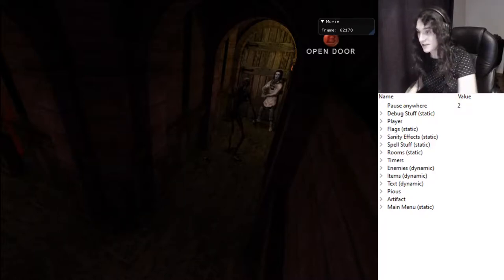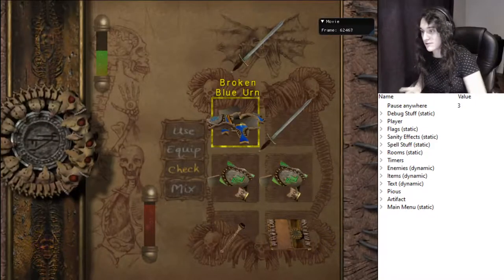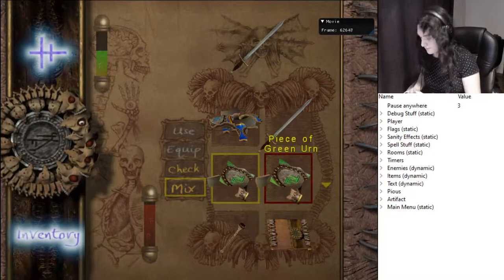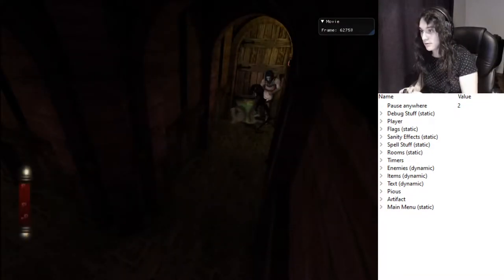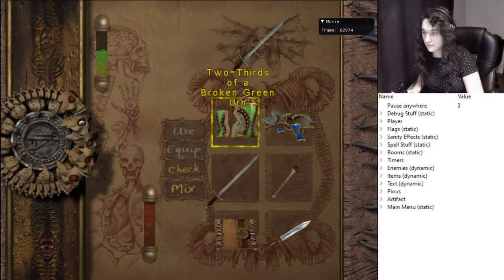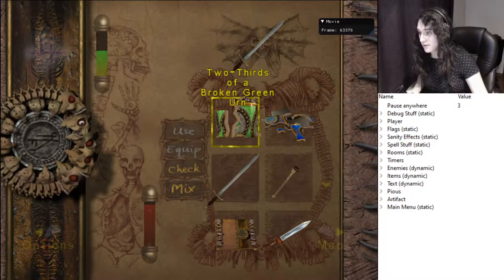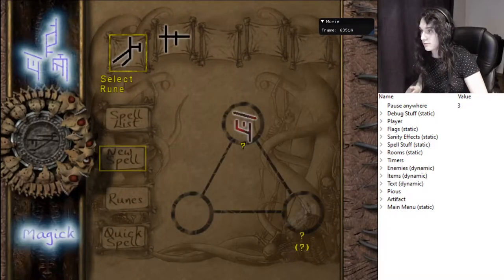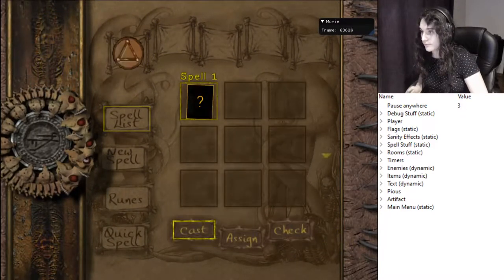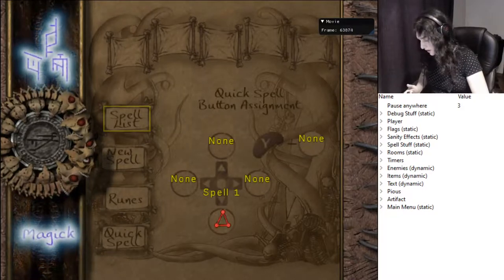The next step is getting hit by the zombie — we need to get hit. As soon as you get hit, press start and mix this. Spam B to open the door, then press start again. You actually have control here a little bit because of that animation. So you activate start, create an enchant item, assign it somewhere — your favorite place — and then do the scroll trick. We have to cast this thing, so LR, and cast the thing in the two-edged sword.